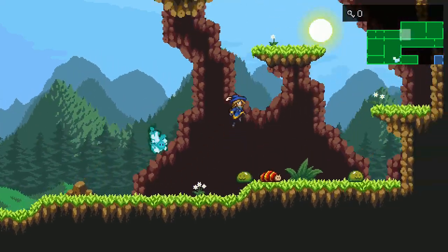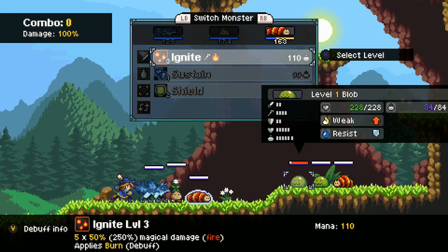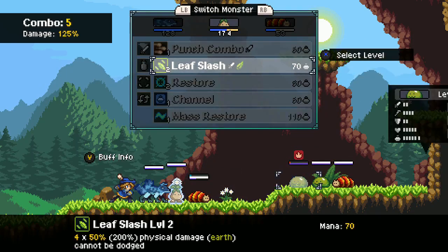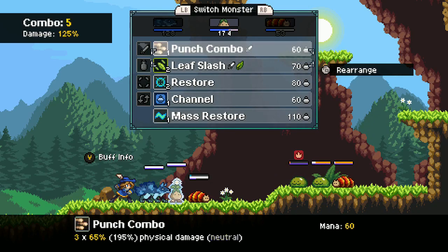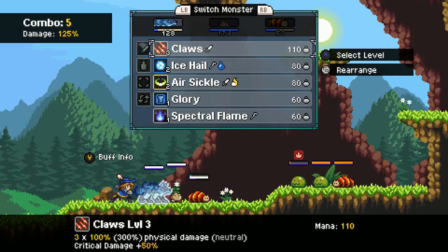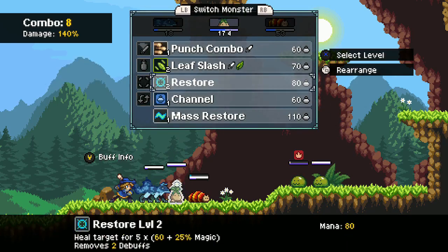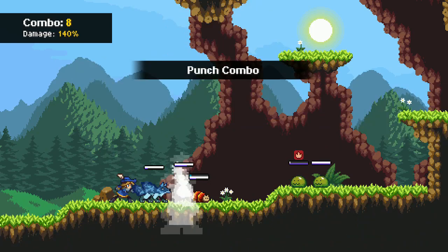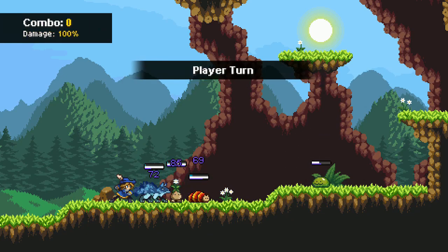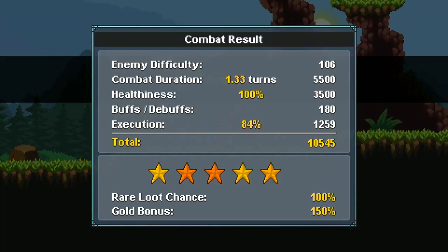We've been through this particular spot before. Let's just take care of him. Burn damage will kill that guy. Leafslag, punch combo, leafslag — there we go. Punch combo, we're getting a crit on this. A little healing and we'll finish it off. We're done. Pretty simple. Five stars, obviously.